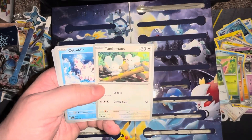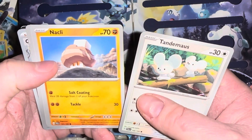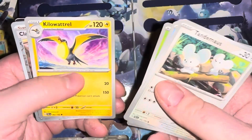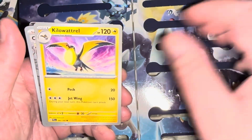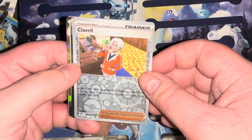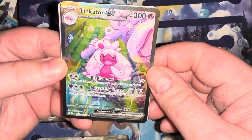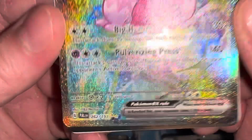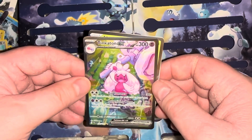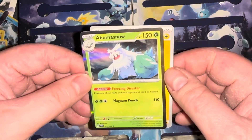Here's what I got: a Tandemaus, a Citadel, a Nacli — what are you supposed to be, a rock salt Pokemon? A Farigiraf, a Heracross, a Kilowattrel — oh there we go, that's something cool, look at that! An Azumarill, a full-body holo Clavell — boring. But the next one is sick — Tera Tinkaton ex! We're not messing around baby! Whoa, these numbers are crazy — 262 out of 193. How is that possible? The set is 193, how are you at 262? An Abomasnow in the grass version too — it should be ice, but that's my actual rare. That Tinkaton was a sick bonus. Lightning energy. That's the whole thing!